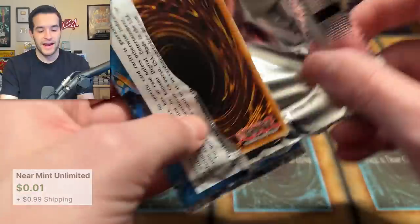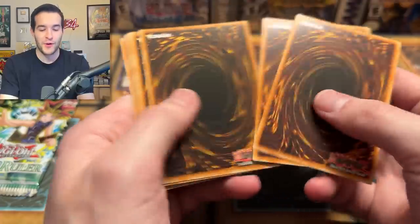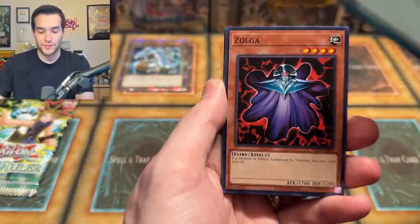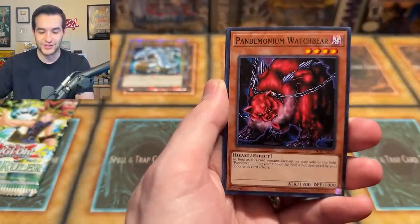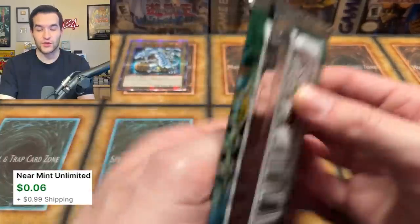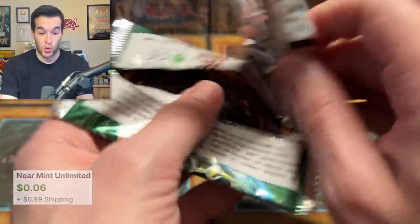Maybe it's because we're doing a weird order — I think the packs know this is not the right way to open a Legendary Collection. We shouldn't be opening Dark Crisis second to last, that's just not right. Watch Bear, Infernal Queen, Final Attack Horse. Our foil counter is at zero. Not great.